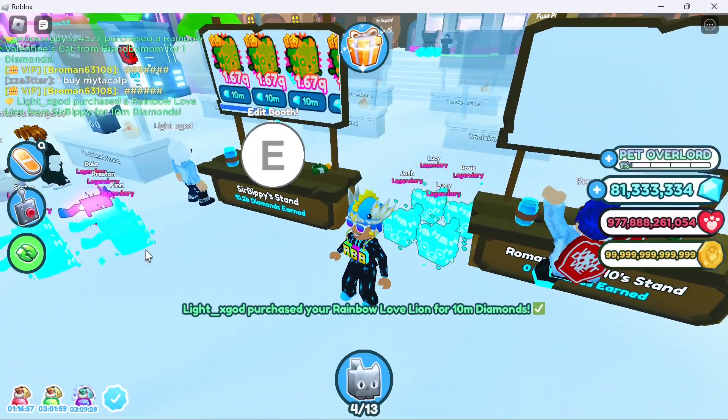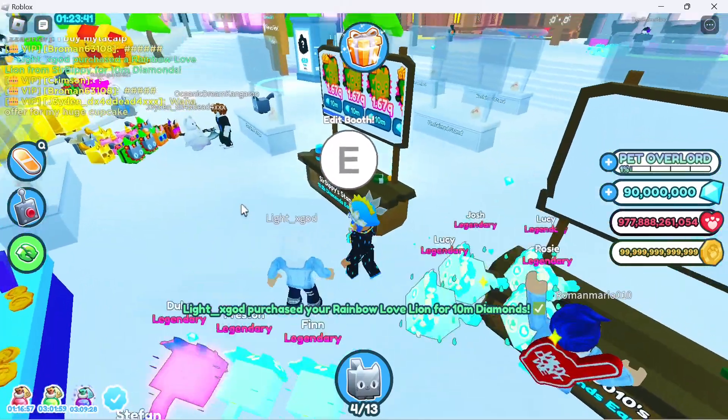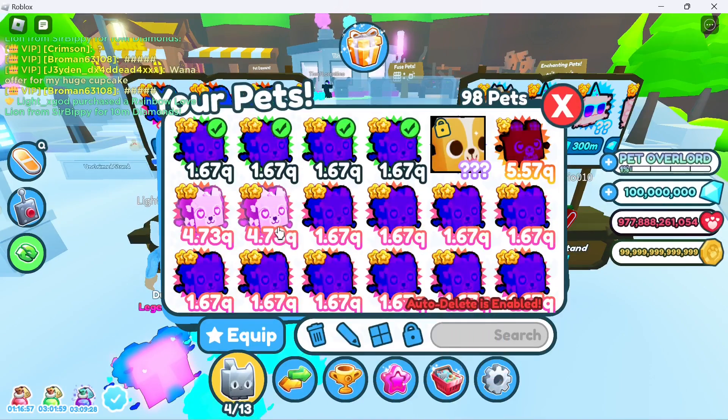The good thing too is, like this guy's doing, he can make it dark matter after he buys it. Buy six of them, throw it in, wait 30 minutes and you get dark matter. Dark matters are stronger, so it might be more worth it.